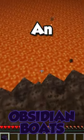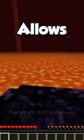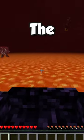The Obsidian Boats mod adds an obsidian boat to the game that is able to float on lava, which allows for an easier way to travel further than ever.